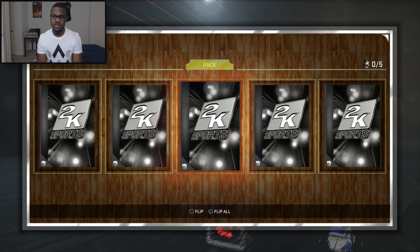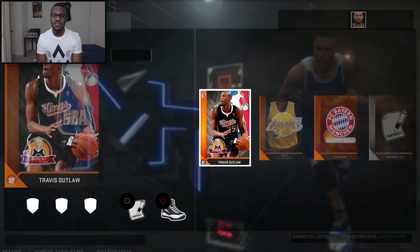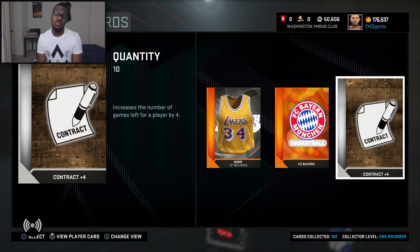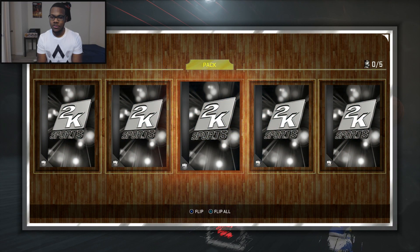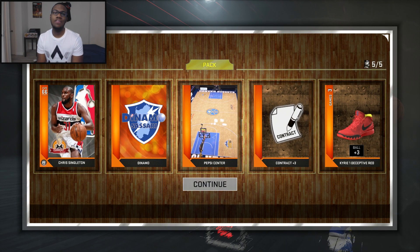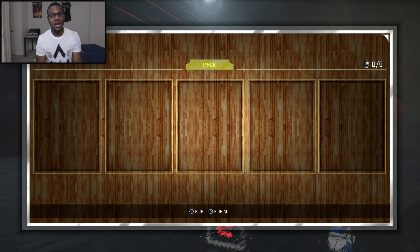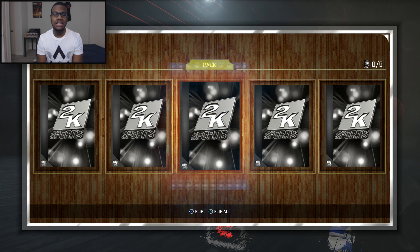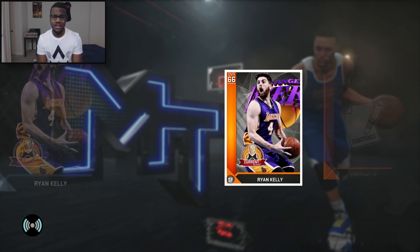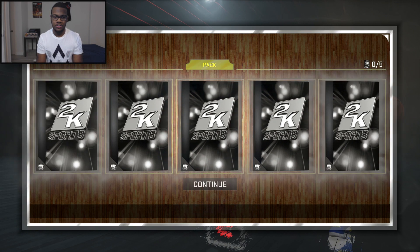Alright, come on — show me something good. I would be using this to open up the expensive pack, but at a time like this the expensive pack isn't gonna give me any better odds of finding these players. This is the first year you can slap on an unlimited contract and get unlimited attribute boosts — imagine giving Steph Curry an unlimited plus-nine three-point shot. I'm getting dupe bronzes though — that's not a good sign.